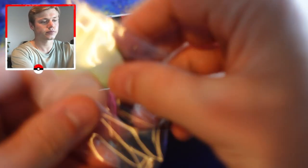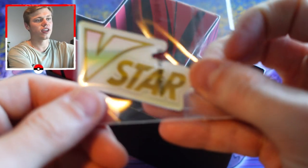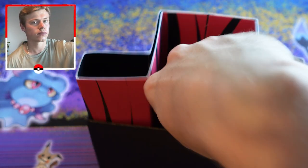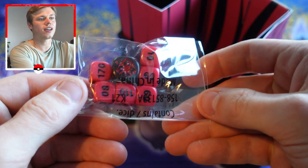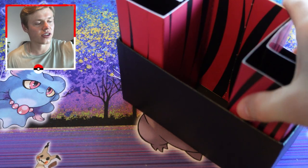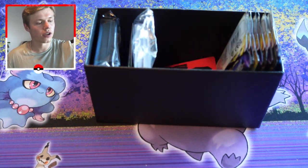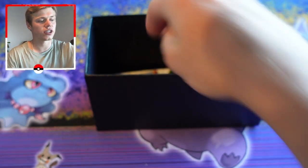This is the rule book — it's basically a mini Pokédex as well, explaining all the rules of the game. These are the special condition markers: you've got poison and burn, the V-star badge, the dice with your damage counters, and a regular six-sided die in the middle. And these are the card sleeves.